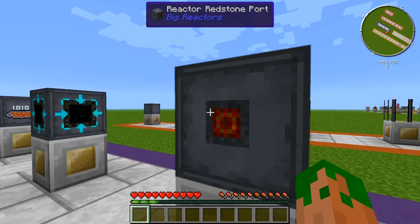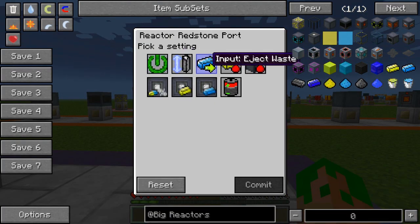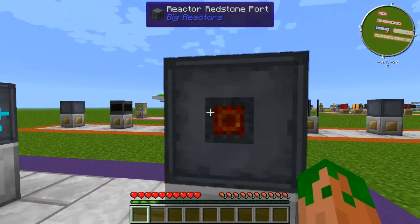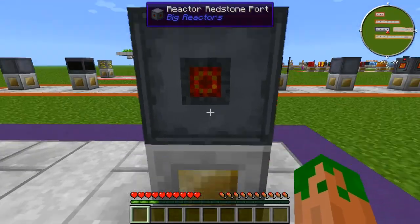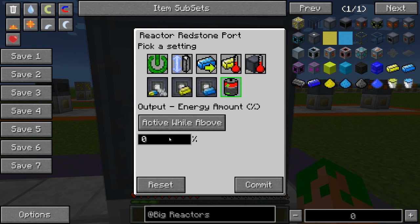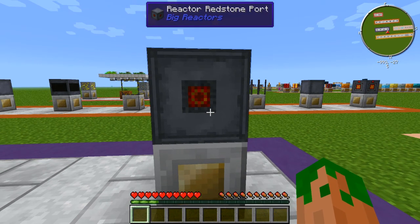Last but not least we have the Reactor Redstone Port, which gives you redstone functionality for your reactor. Right-clicking it shows the same settings as before, except this outputs redstone signals. You can have two of these — one set to output energy percentage, active when above 90%, so once your reactor gets above 90% energy it outputs a signal. Then a second one set to turn the reactor off when it receives a signal. This gives you a fully automated reactor that turns itself off above 90% energy and won't waste any fuel.